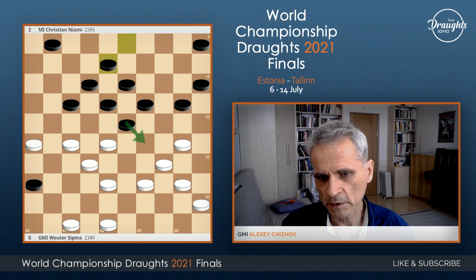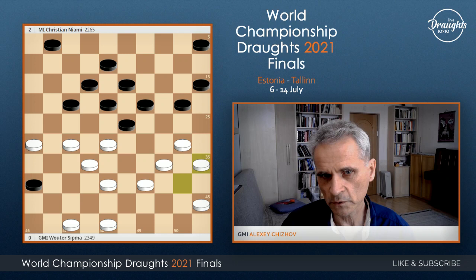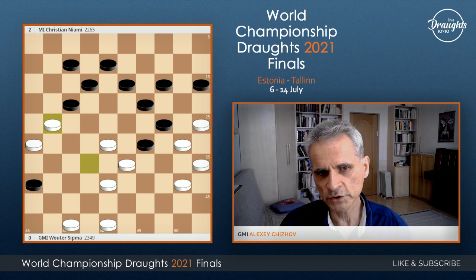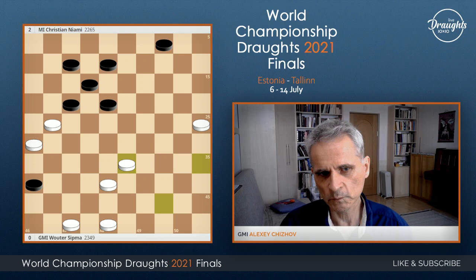And if play this way, black may actually go to the classical position, playing something like this. The position will be draw. White should change, and again change. The position simplifies, and draw is unavoidable.